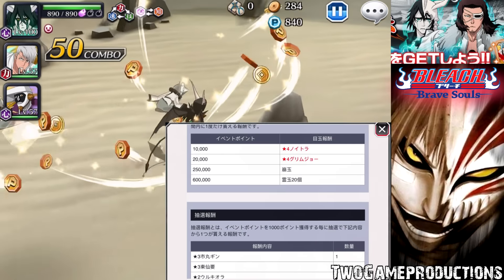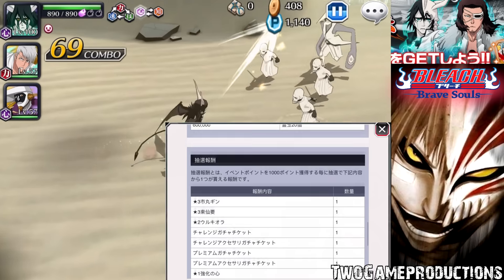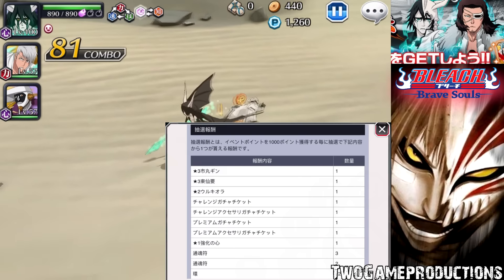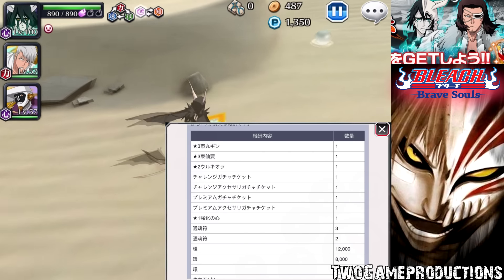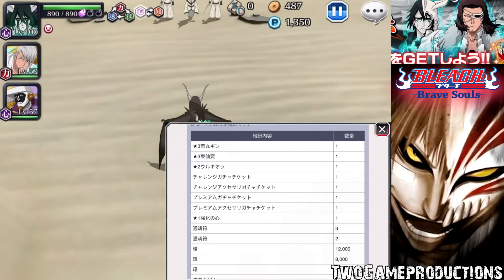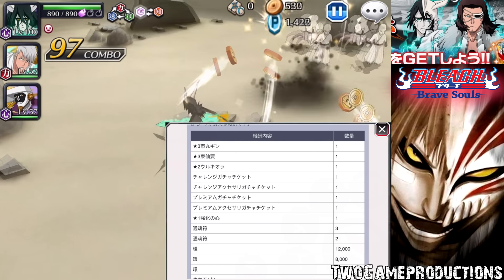Through lot rewards, at 10,000 points you get your first four star character, at 20,000 your second. The lot rewards themselves include three star Gin, three star Kaname, and two star Ulquiorra. The thing that may clinch it for JP is the power hearts — you can put side accessories, max them out, and get chappies, headbands, and double traits, which really helps. On JP every event they're giving those hearts away, and on Global they're not getting that — so that's a big problem.